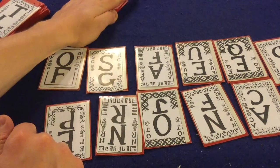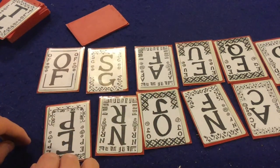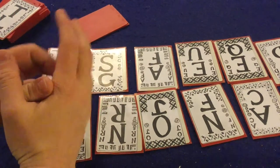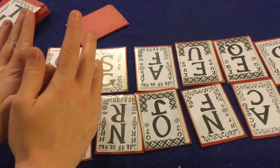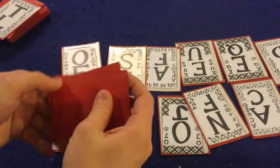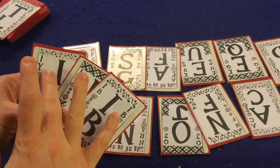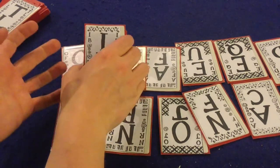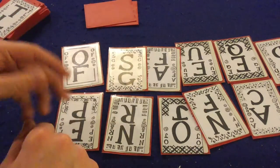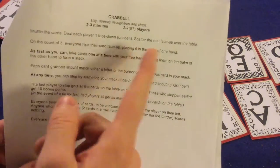When someone slams their hand down and yells 'Gravel,' they lock in 10 points. Everyone else can keep collecting cards for victory points or also slam down for 10 points. The last person remaining gets all the remaining table cards as victory points. Afterward, the player to your left verifies you correctly matched letters or backgrounds throughout your chain. Whoever has the most points wins.